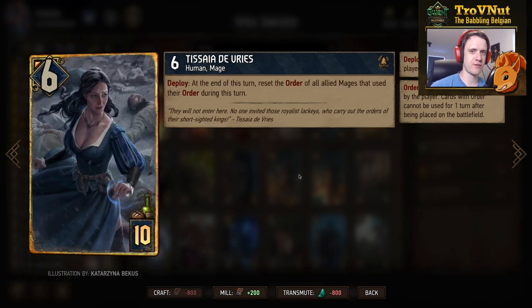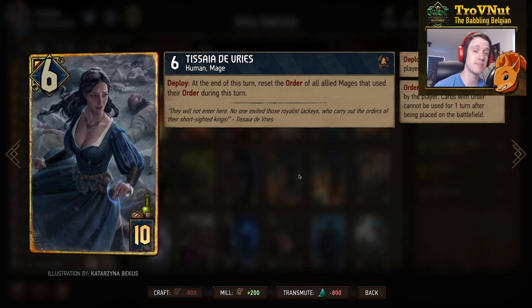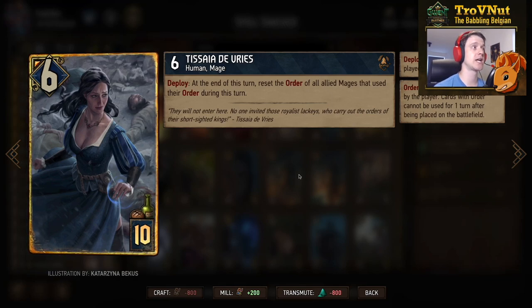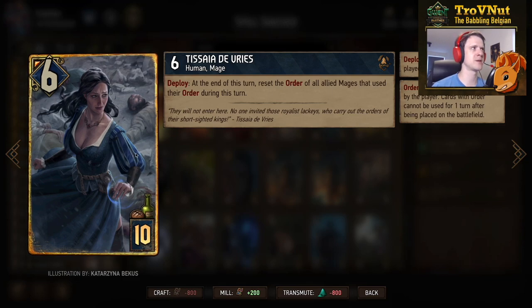And of course the legendary card from this expansion — Tissaia de Vries: 6 power for 10 provisions, and on deploy at the end of this turn she resets the order ability of all allied mages that used their order during this turn. This card can be immensely powerful if set up correctly. For example, if you place Leticia, a couple of students, and then Gerhardt on the board, use all their order abilities in the second-to-last turn, then play Tissaia — she will reset all those order abilities so next turn you'll have all of them again.